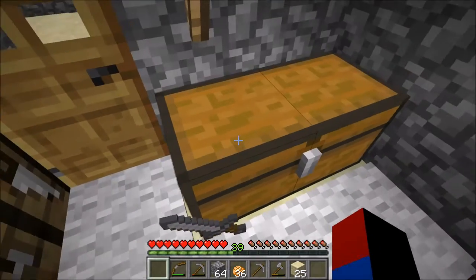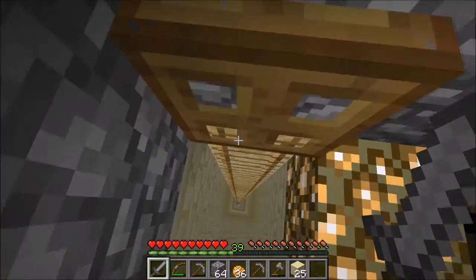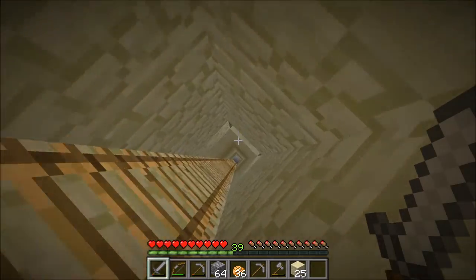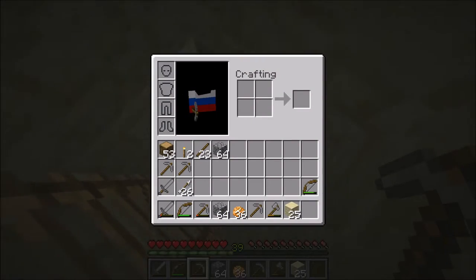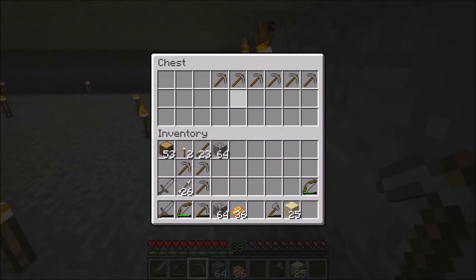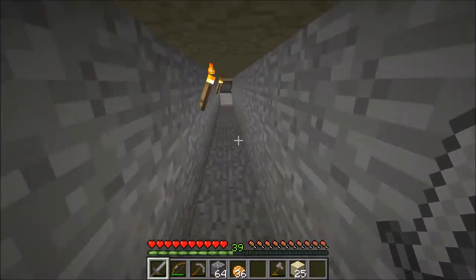That's almost half a double chest full of cobblestone. In my other worlds like Tunnel's Dream survival I have two double chests full of cobblestone, but in that world there are ores which means I can mine more. Cobblestone is a very important resource in Minecraft.